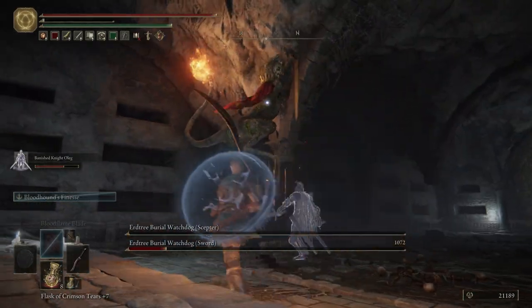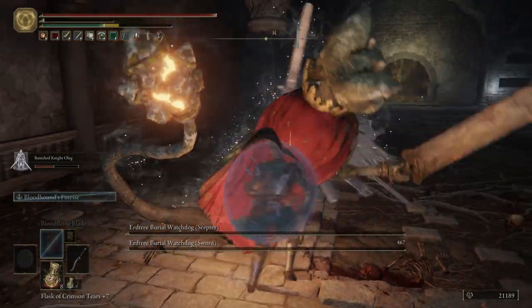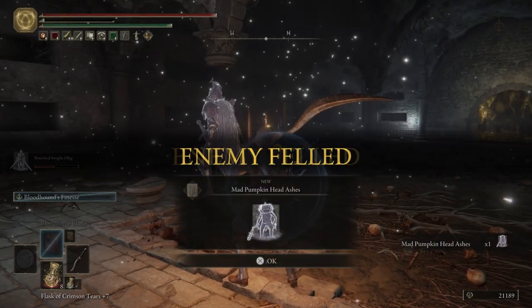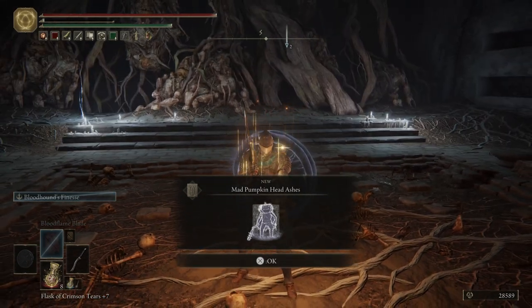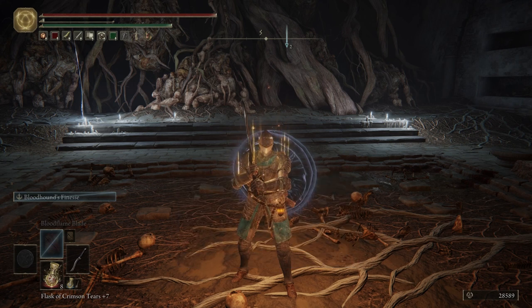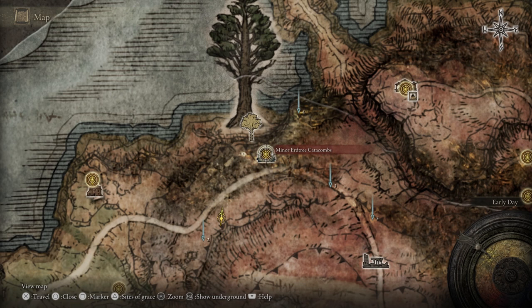Your best bet is to take out the one with the staff first, and then work on the one with the sword — that's what I always do. Usually Oleg will take aggro of one of them. After we beat the two bosses here, we're going to get the Mad Pumpkinhead Ashes. Really cool Spirit Ash. Let's go ahead and fast travel back to the beginning of the catacombs — I'll see everybody over there.